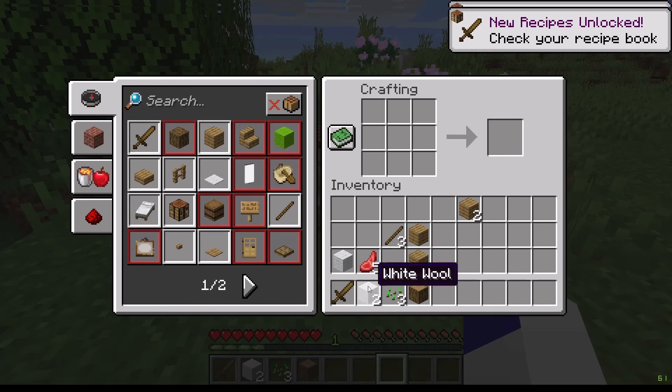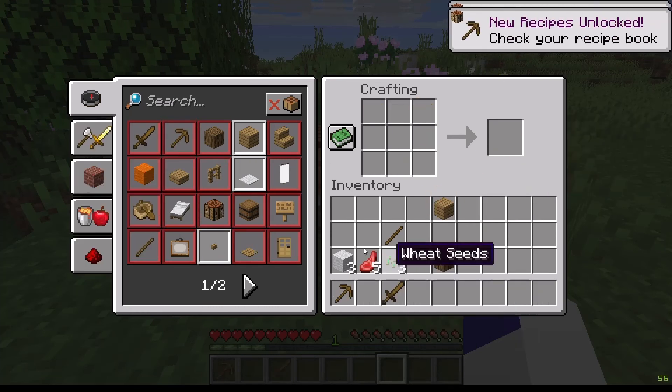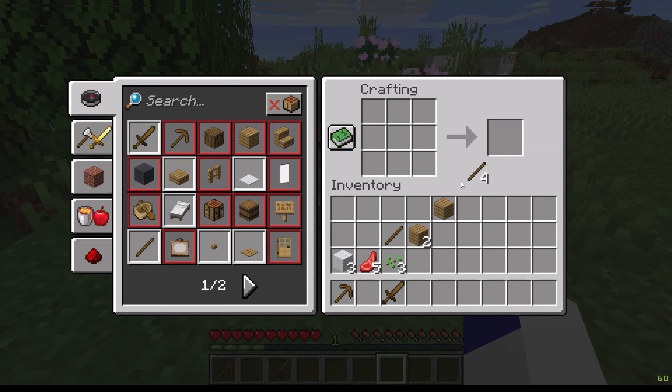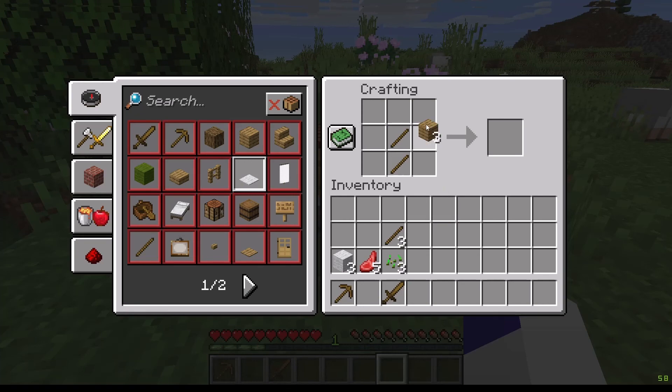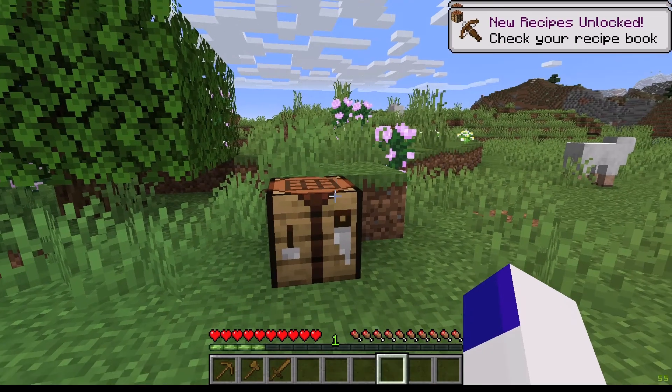Let's make a sword. What do I want wool spread out like that? Pickaxe and an axe.